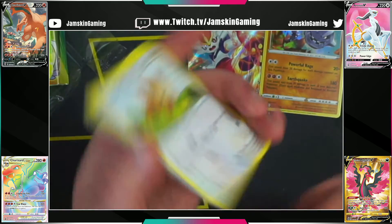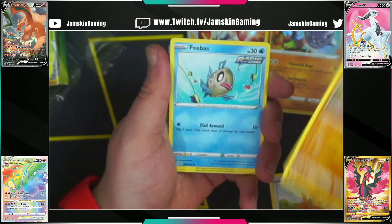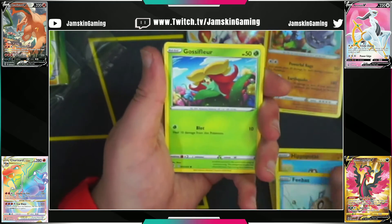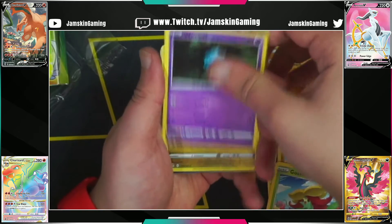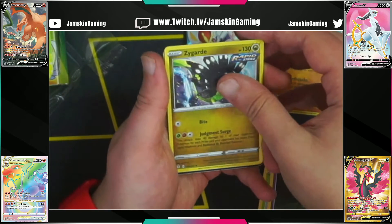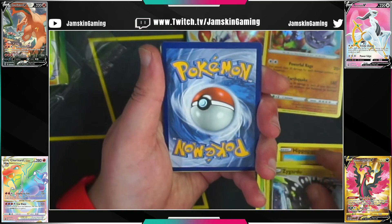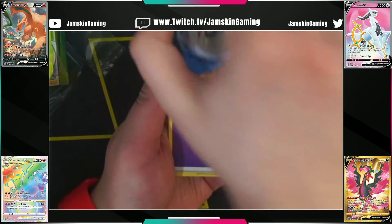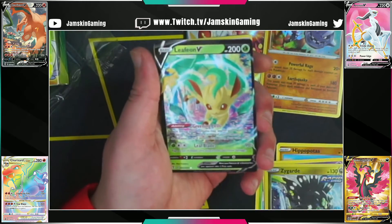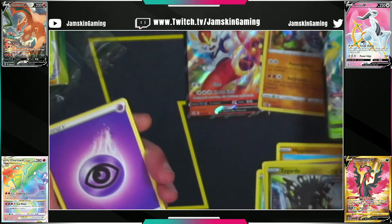We'll go through the Evolving Skies as well. A little Pup, Hoppip, Eevee, Sableye, Zygarde reverse — cards are the wrong way around — but what are we getting? Oh okay, a Leafeon V-MAX! So a nice little Eevee pack there paid out for us. Centering was terrible but still a good hit.